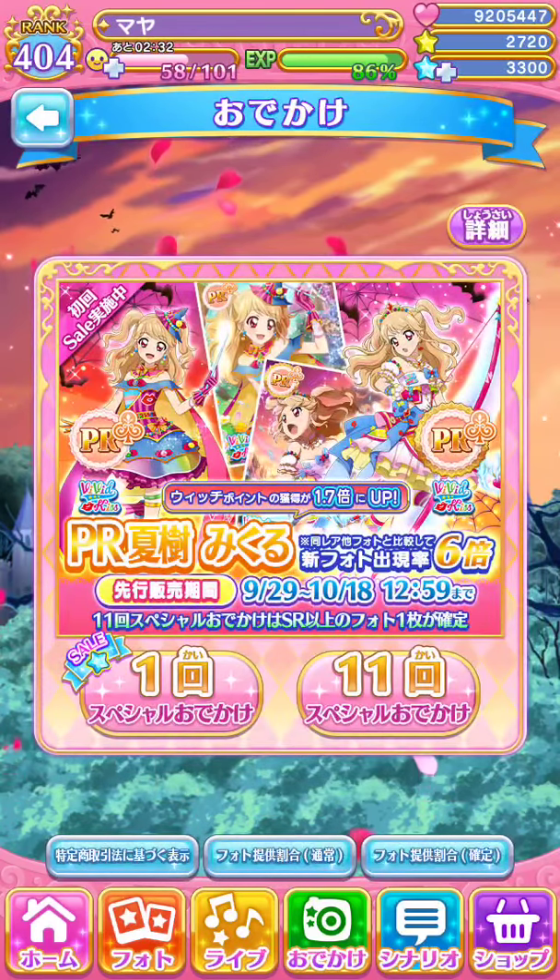When you're scouting, it's an 11-roll — you get an SR or above for every 11-roll you do. And I think there's an appearance rate boost of six times, especially for events. Before, appearance rates used to be very low — I think it was about two times. But now they've added six times just to increase the chances of getting the event PR.